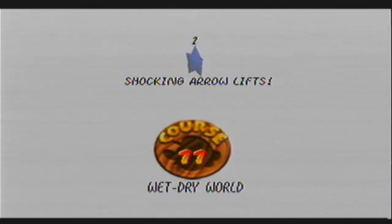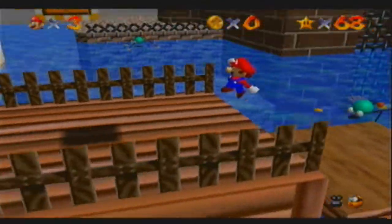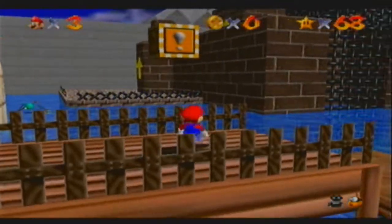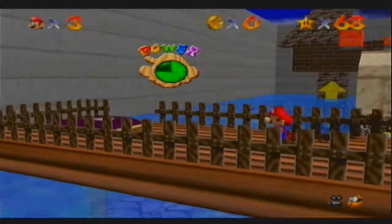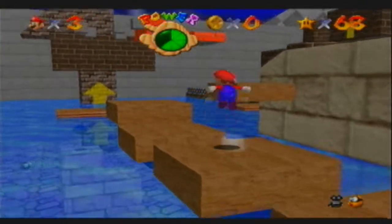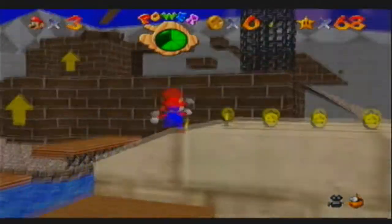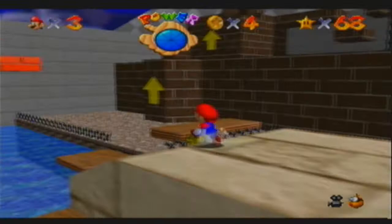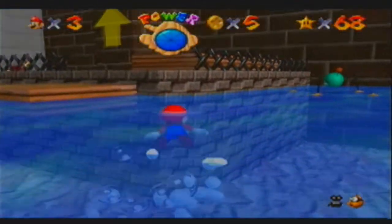Now you should take note that — shocking arrow lifts — the height you're at when you jump into that painting will control the water level of this place when you jump in, surprisingly enough. Or, not really surprisingly if you've played this game. It's pretty different from the other paintings where we've just jumped in and gotten straight to the level. The height at which you jump into the painting actually has an effect on the level, which is pretty cool.